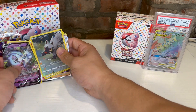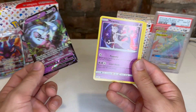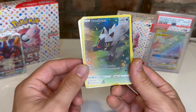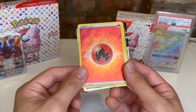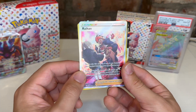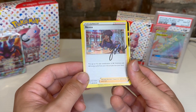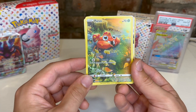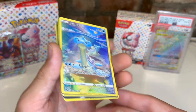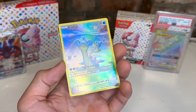Best pulls today: Hatterene V, the Mewtwo holo, Stoutland V, that Poochyena — really cute card — a holo Ryhorn, Nessa (not sure if she's based on a real person given the signature), Paris — I really like that card even if not the Pokemon — and this Lapras, probably my favorite. Just look at how beautiful that card is — it reminds me of some of the old shows and movies.